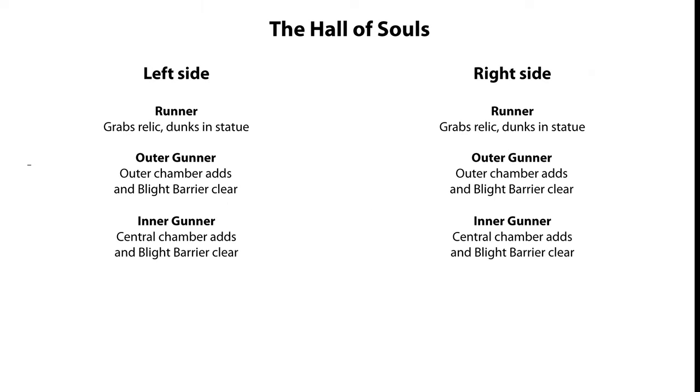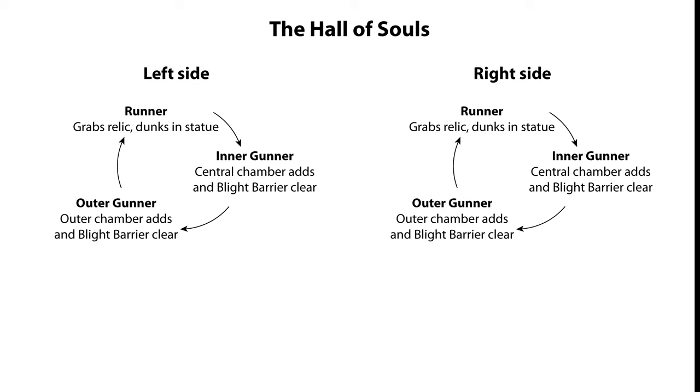You'll split into two teams of three, with each team responsible for a side — left and right. Within each team there are three roles: one person is the runner, carrying the relic from its spawn point to the statue to dunk; one as the outer chamber gunner, assisting the runner in the outer chamber area; and one acting as an inner room gunner, assisting the runner in the inner chamber area. It's more efficient — plus it's good practice for the next encounter — if the runners and gunners alternate roles, with the outer gunner moving to be in position to collect the next relic, the inner gunner moving to the outer chamber, while the runner runs to dunk.